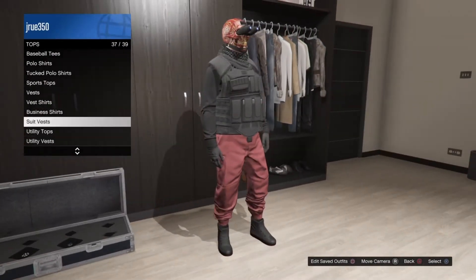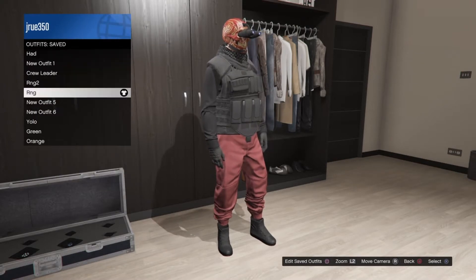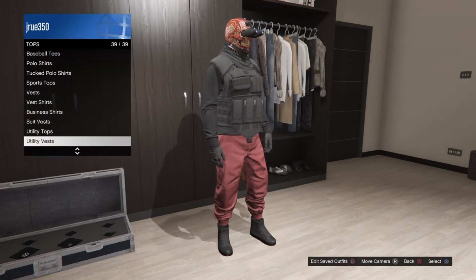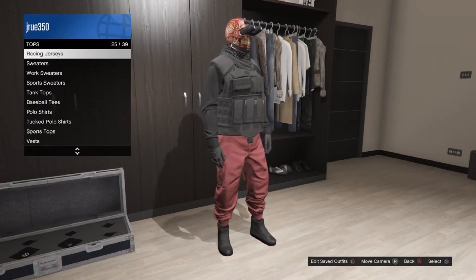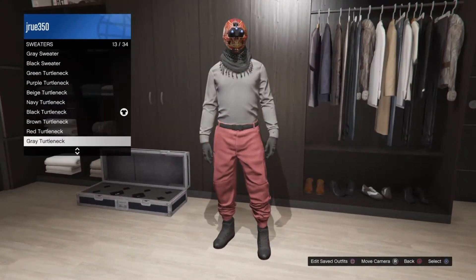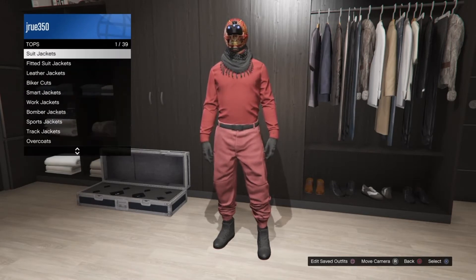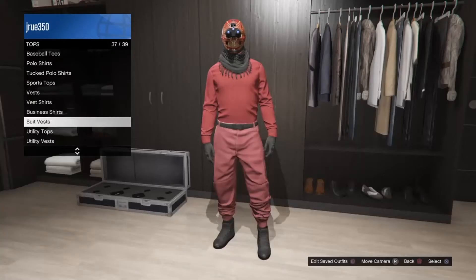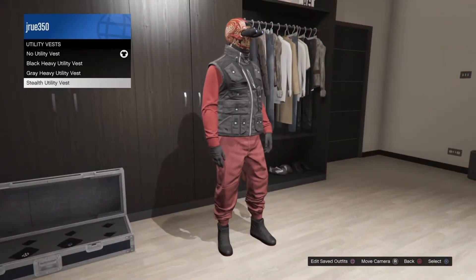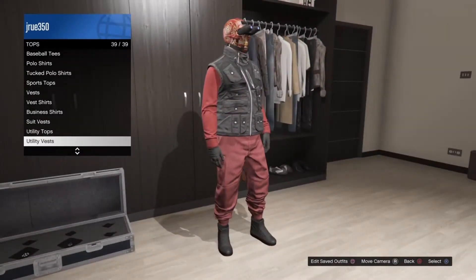Go into tops, then go up to sweaters and go down until you find the red turtleneck. You can either put on this one right here or this one — I think this one looks really good with it, so I'm going to put on this one.